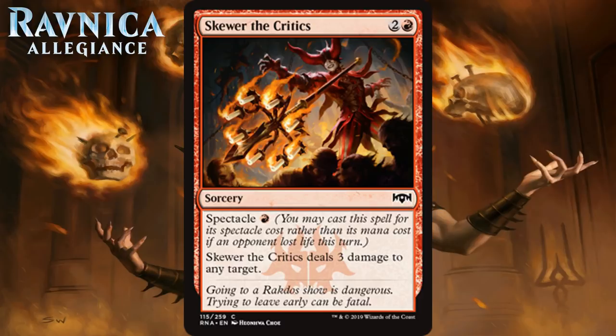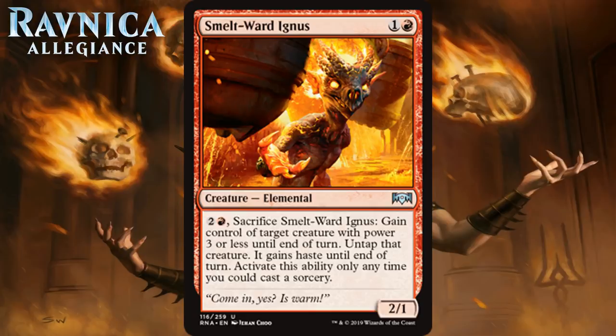Next up we have Smelt Ward Ignis, which for 1 generic and a red is a 2-1 elemental at uncommon. It has an activated ability where you can pay 2 generic and a red to sac it, gain control of target creature with power 3 or less until end of turn, untap that creature, and it gains haste until end of turn — only at sorcery speed. A 2-drop that can get in for some damage early and then have late game value is going to make the cut. Being able to use it to clear a small creature out of the way and have it join the attack is great. It's a little annoying how limited it is on what it can steal, but it's a solid little playable for red decks. It's a C.